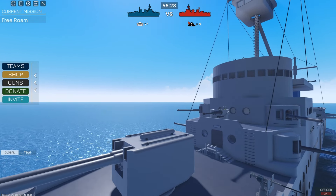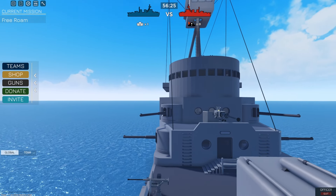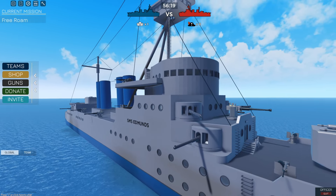The UI will also show how close a cruiser is to sinking. It'll say X amount of studs above the waterline. It'll start at 30, and once it drops to zero, then that cruiser is considered sunk, and the enemy team will win the event.